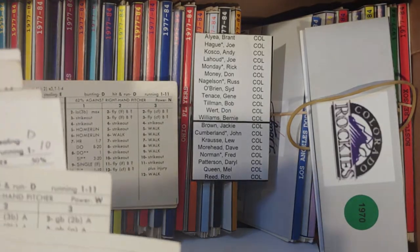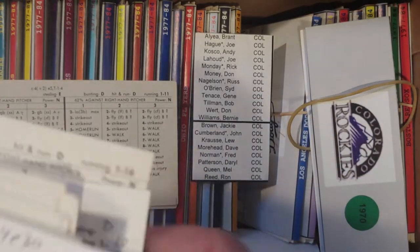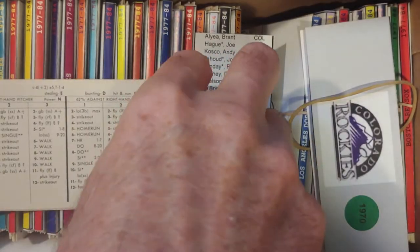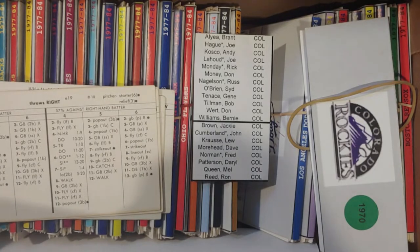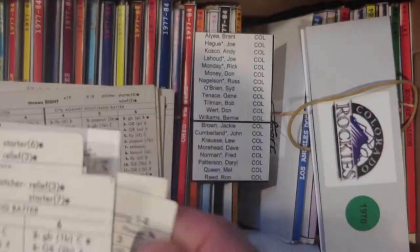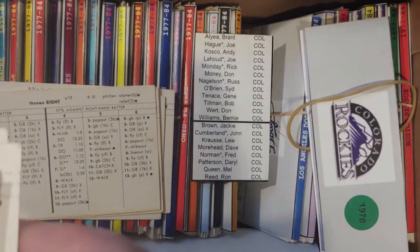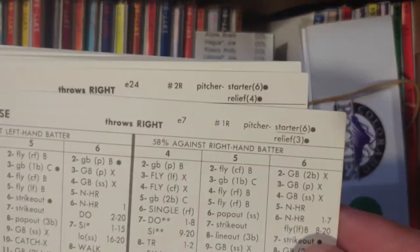Brantalea, Joe Hague, Andy Costco, Lahoud, Monday, and Money. Then you have Nagelson, O'Brien, and Gene Tennis — so you put Tennis in there. Then you have Tillman, Wirt, and Bernie Williams. Pitchers: Jackie Brown, John Cumberland. Then you have Luke Krause and Dave Moorhead. Fred Norman, Darryl Patterson, Mel Queen, and Ron Reed.